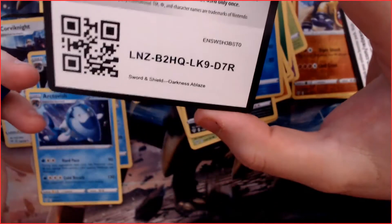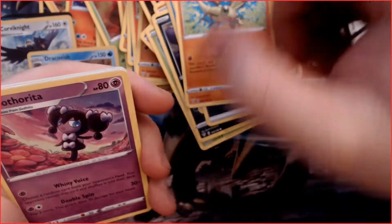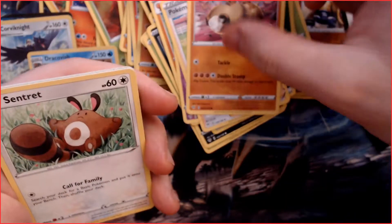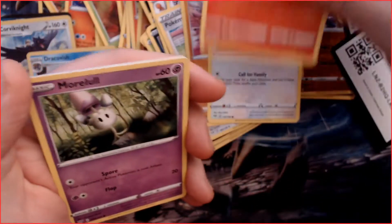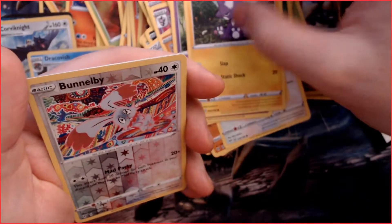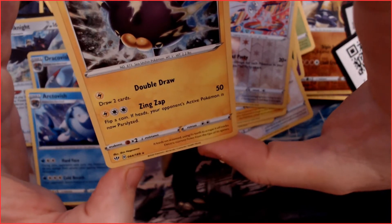Can we pull another V card? It's another good pack — there's a chance! Pack ten: a Darkness Energy, a Vibrava, a Gaffita, a Pokémon Breeder's Nurturing, a Hippopotas, a Sentret, a Larvitar, a Larvesta, a Morelull, a Toxel, a reverse holo Vespiquen, and a holo Qwilfish. There we go!